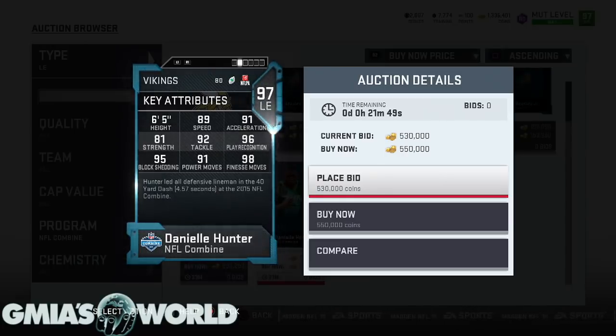This dude is a left end. When you chem him up, he's going to be similar to Curse — he's going to go 90-93. You got a Vikings themed team, he's 96 on your D-line. He's a 96 speed with block shedding — it's outrageous. Once you chem him up with block shedding, this is just outrageous.